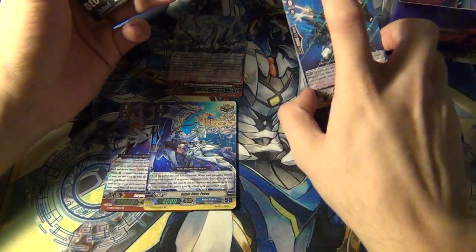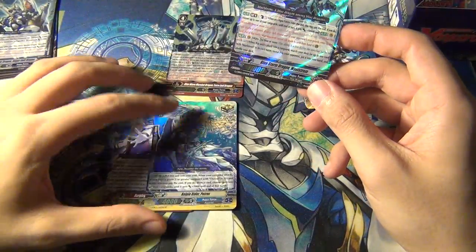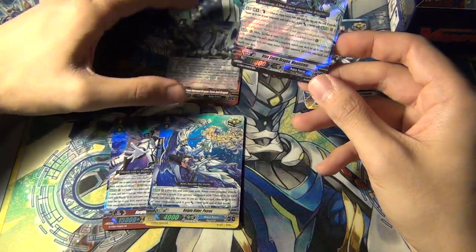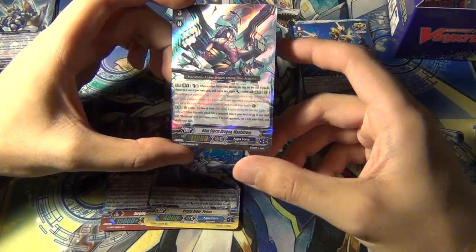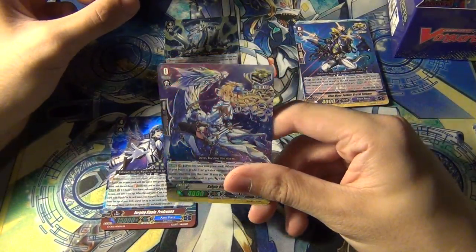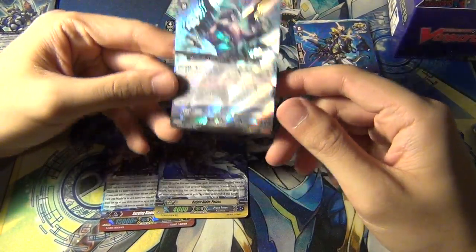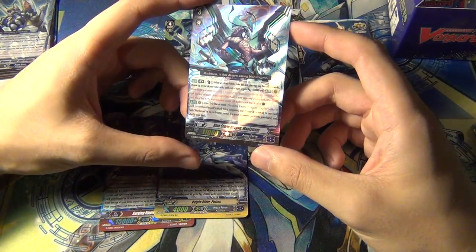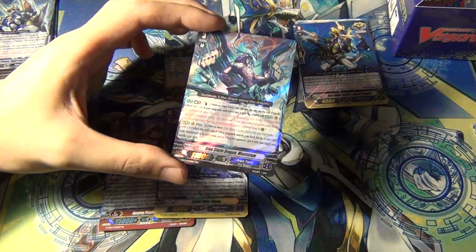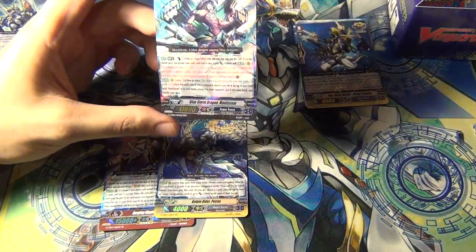If I don't pull the GR Thavos it won't be a big deal - I won't even bother getting them. I'm more concerned about powering up the older decks like the Blue Storm Legion, the Maelstrom stuff, the Blue Waves, and then the Ripples. So pulling stuff like this is just a plus. Blue Storm Dragon Maelstrom - just like what they did with Phantom Blaster Dragon and Dragonic Overlord, they reprinted Maelstrom with a brake ride form.